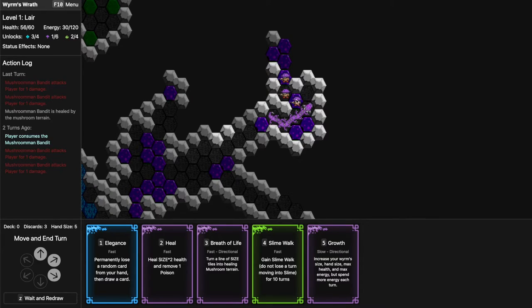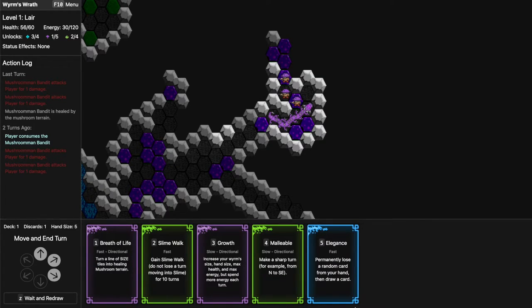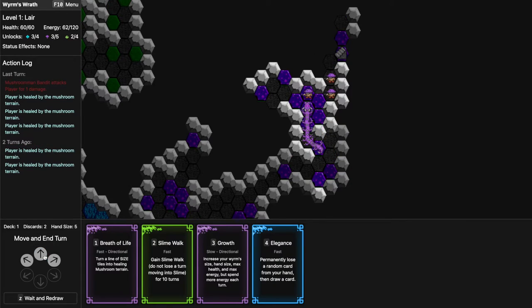That might not have been a good move — now they have somewhere to go. I really want to get the Malleable card to go into this one. I didn't get it but I got Open Your Mind. One, two — I see a staircase and we'll finally escape this level. The energy doesn't replenish for the next level, so I want to eat as many enemies as possible before leaving.